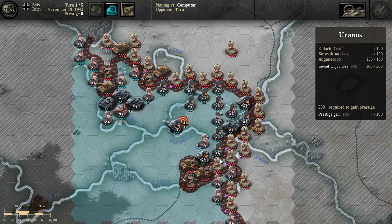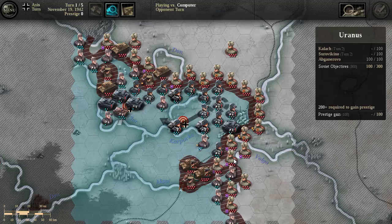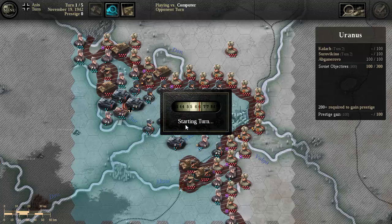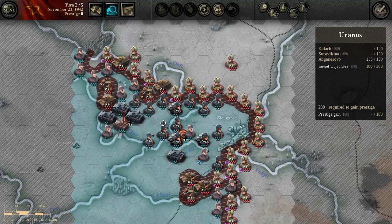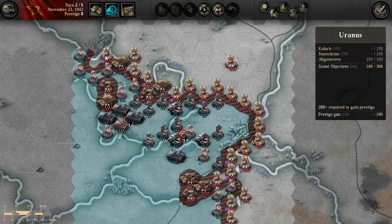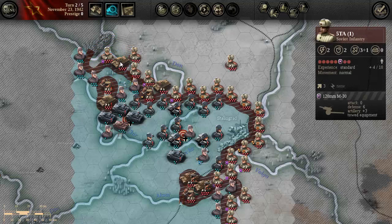They're bringing the armor back in an attempt to reinforce the objective. They can't bring that back into supply, and probably can't bring their whole front line back into supply range. As predicted, they took that spot and cut me off. Probably not getting a brilliant victory because taking that objective isn't going to be quite as easy as I'd like.